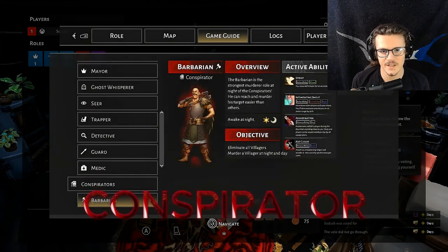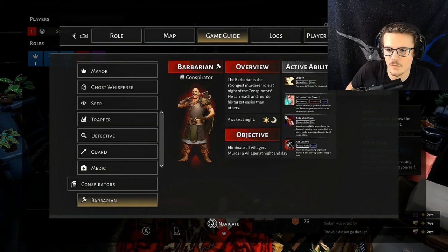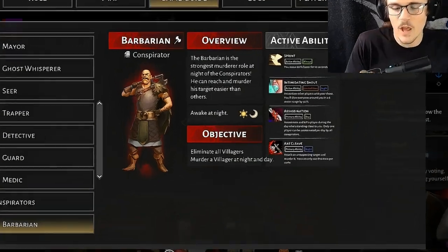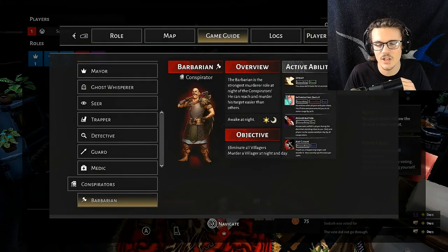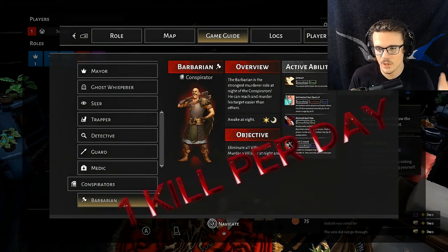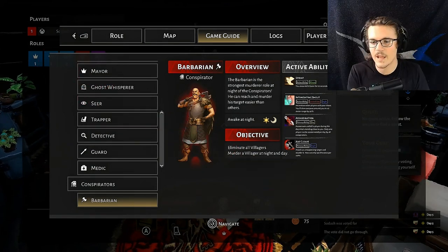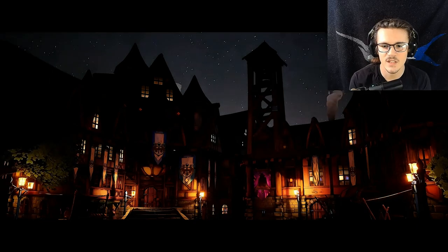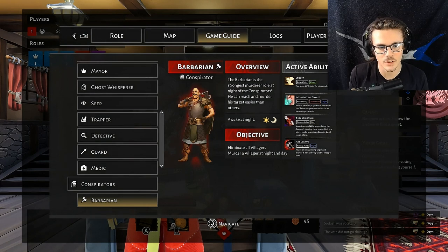For the conspirator roles, these are the bad guys. You have barbarian — you can sprint, which means you move 60% faster for 10 seconds. You have intimidating shout, which like the guard means you can shout and slow people down. Every conspirator has assassination and axe cleave. Assassination is your day kill — you can only have one day kill per day. Per night you get your axe cleave — once again, one axe cleave kill per night. Every conspirator is also going to have the Nightwalker passive ability.